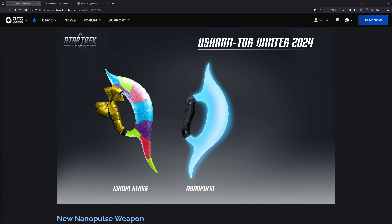Before I get into the ship itself, I want to quickly look at the new ground weapons and costume additions. The first ground weapons here are new variants of Nanopulse weapons, Ushan Tor. These offer a quick and strong attack that leaves no room for your enemy to breathe. And then there's also some new Retro Batless incoming with some red and blue variants.